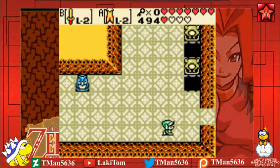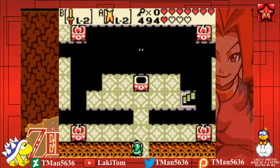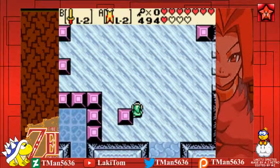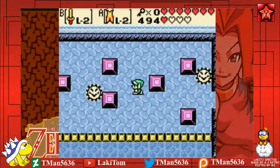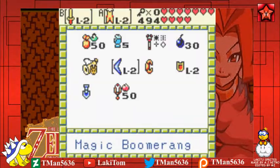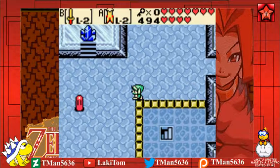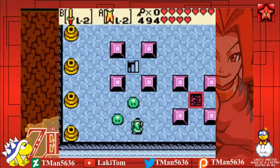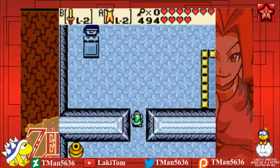I don't think there's anything else for me to do in this dungeon besides the final boss. I don't really have any interest in going after all the heart containers, because while the extra health would be very helpful, I don't think it'll be worth it. I'm going to be taking a ton of damage anyway, so I'm probably just better off trying to dodge.